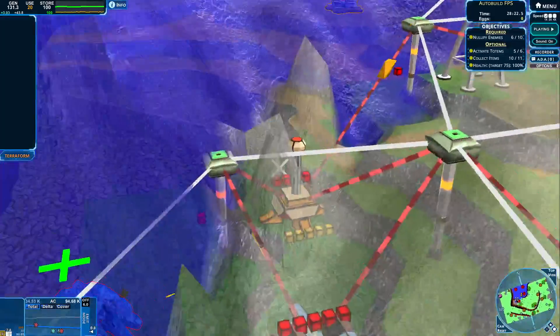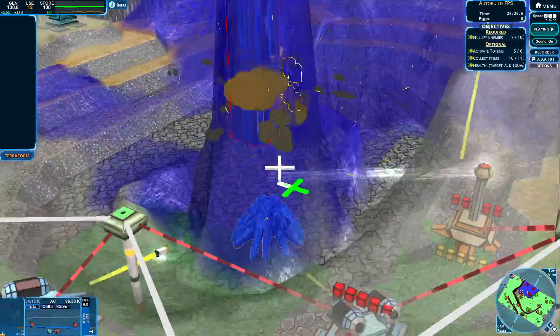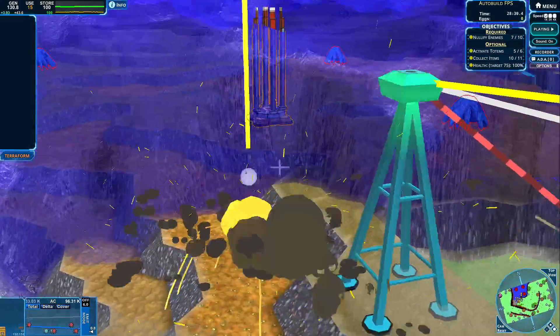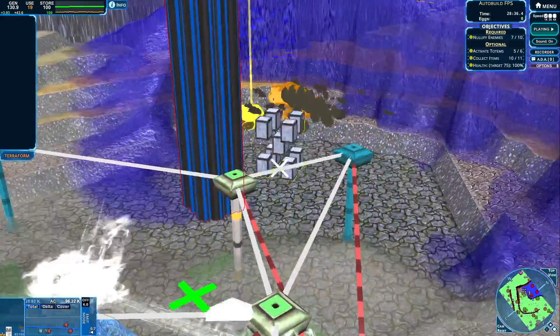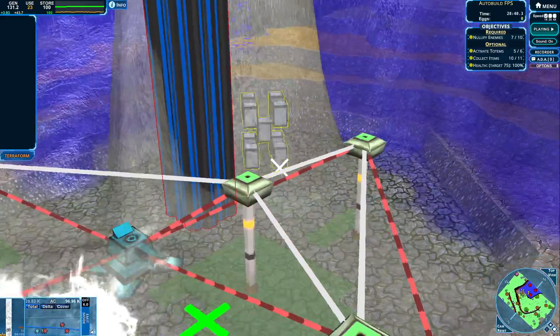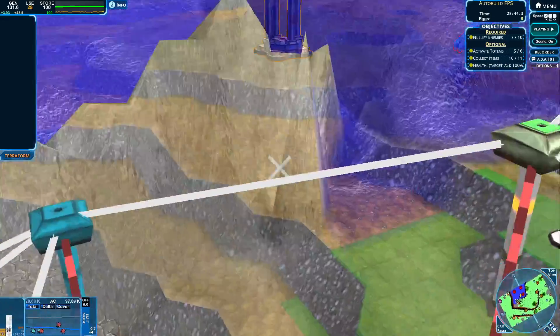How are things going over here? We can hold this one — let's hold this one a little bit better. Our nullifier is working. Let's clear this one up a little bit. We can get that item — we forgot about the item. Let's deal with that stash as well — let's get going over here.